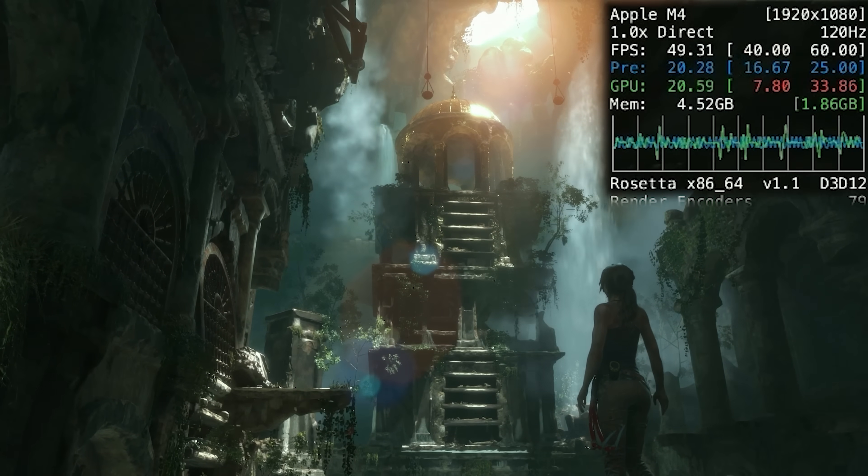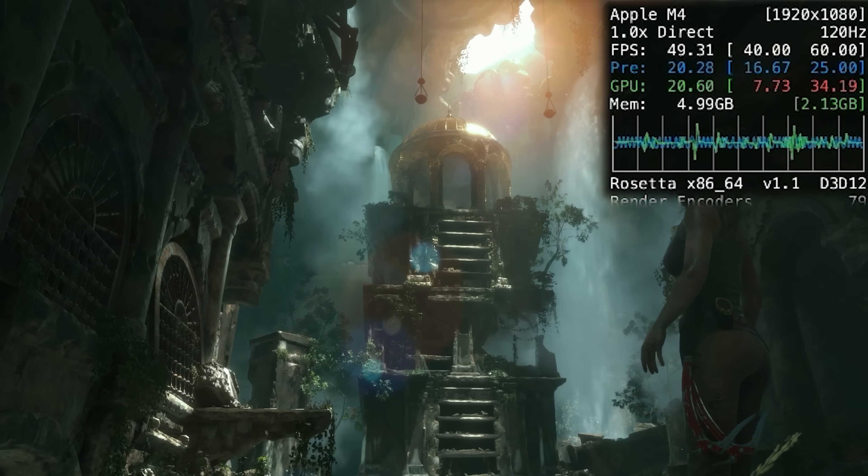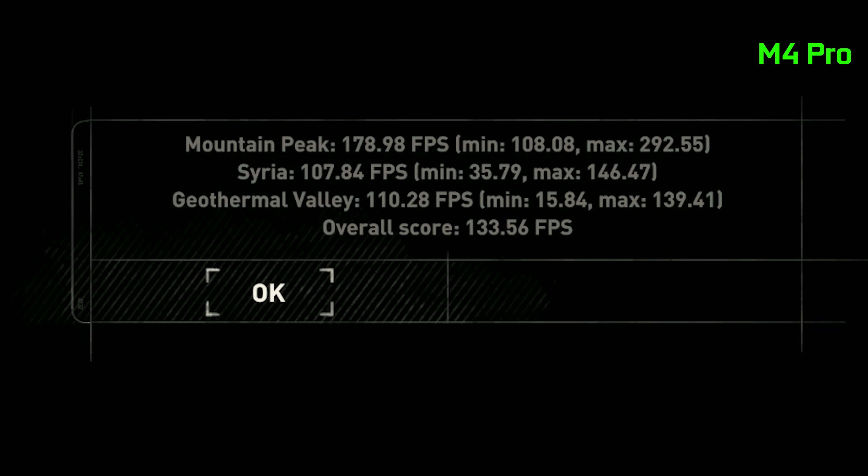Next was Rise of the Tomb Raider. Using its built-in benchmark at 1080p high detail settings, we're getting about 71.8 average FPS on the M4. On the M4 Pro it goes up to 133 average FPS — almost twice the performance, very impressive.